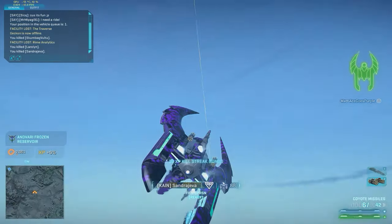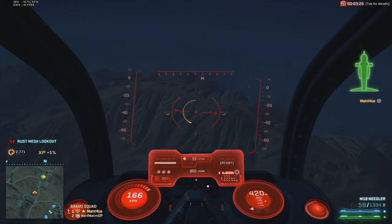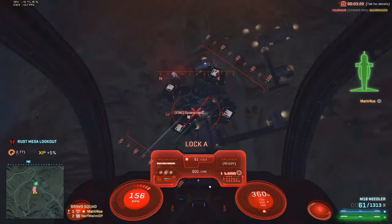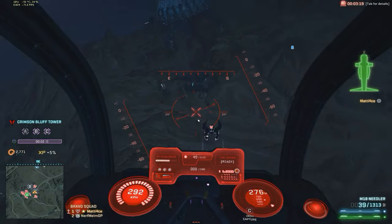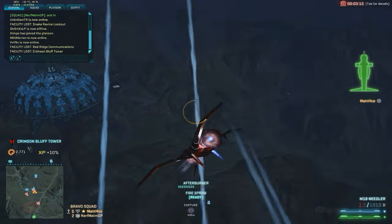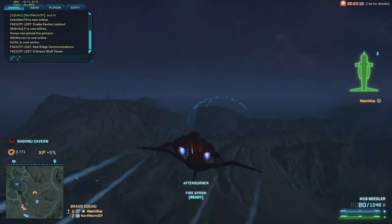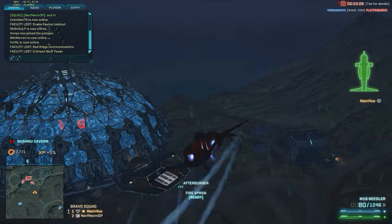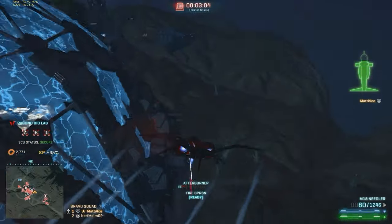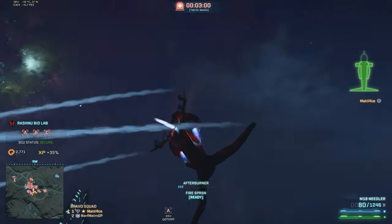Whether or not they serve their purpose is another discussion, but there's no secret why these weapons were introduced. The way this weapon works is that if you fire them and hit close enough to an enemy aircraft, the missiles will lock on to the target and you will hit even if your aim is a little bit off. The projectile speed of the Coyote missiles is not nearly as high as any of the primary air-to-air nose guns, so you have to be relatively close to your target for the lock-on to actually take effect.